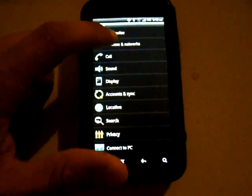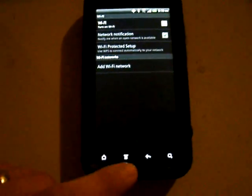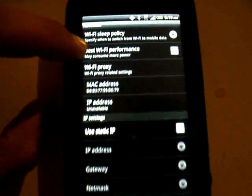Go to your menu and settings, go into your wireless and network, Wi-Fi settings, down to the menu and advanced button over here.